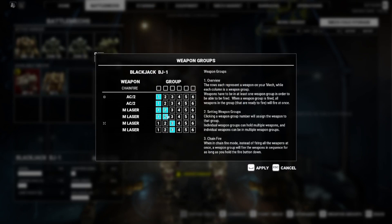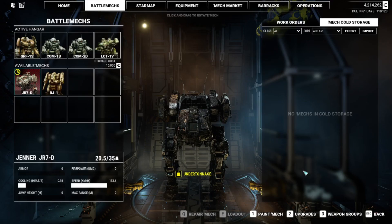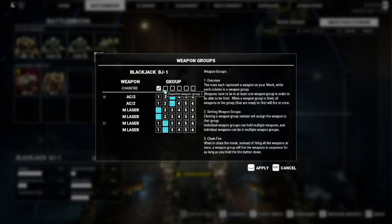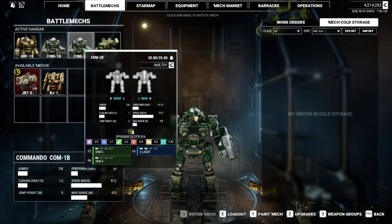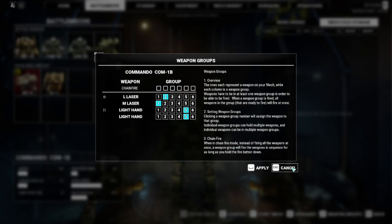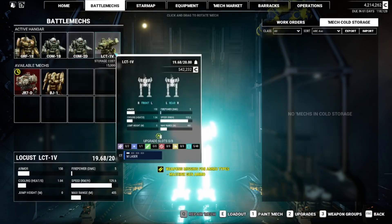That weapon group layout is really good for the AI - they'll prioritize that. But if I'm piloting it myself, I kind of want a different layout - that's fine, I'll apply that. I'll set chain fire to make sure the AI doesn't do something really stupid. Actually, I didn't set these to chain fire, and that's absolutely fine because I don't think there's any benefit to it here.